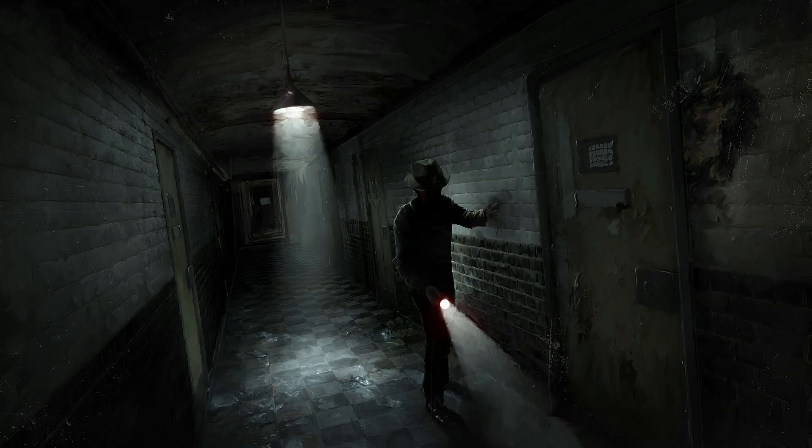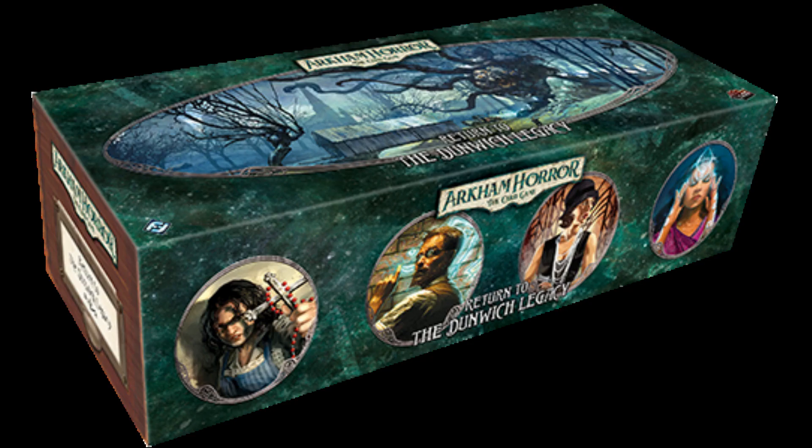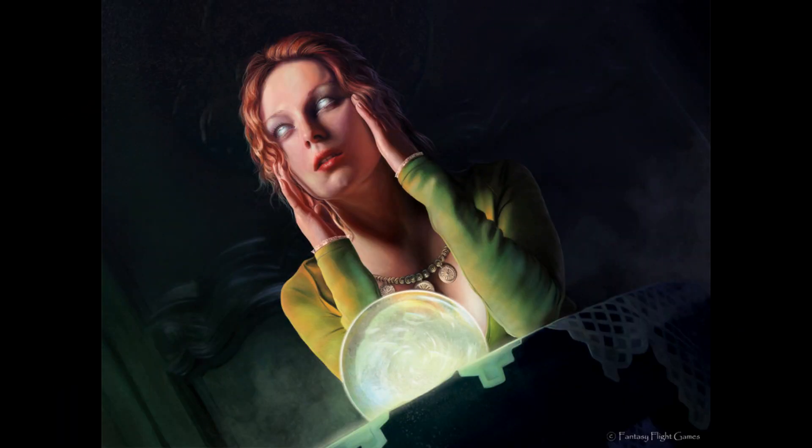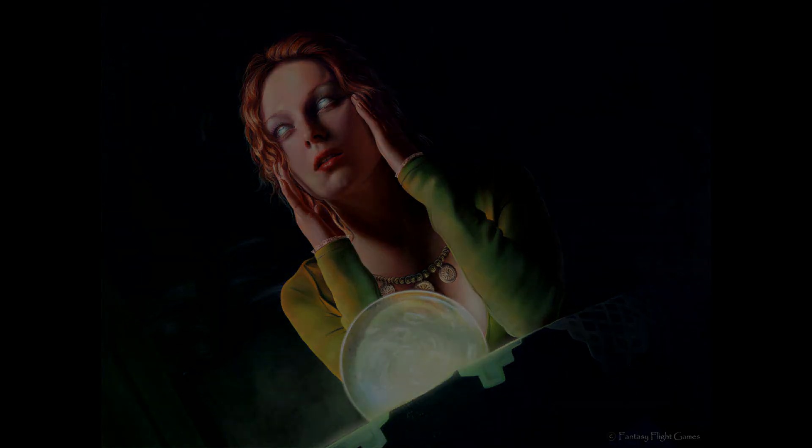Hello everyone and welcome to the video. Today we are going to be continuing our discussion on the upcoming product, The Return to the Dunwich Legacy, by further investigating the chaos in the Clover Club. In the most recent article posted by Fantasy Flight Games we are given more information about the Return to the House Always Wins scenario, along with newly spoiled encounter cards. In this video we will go over the substance of that article, the new cards, as well as give you my overall thoughts and impressions.